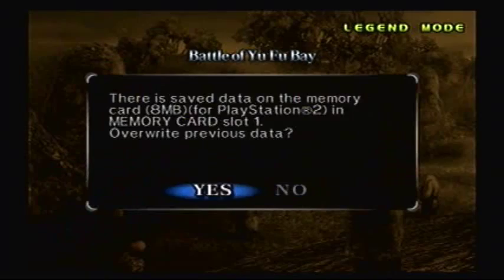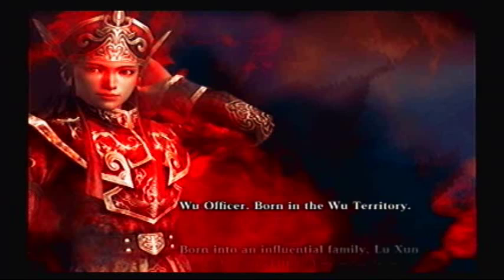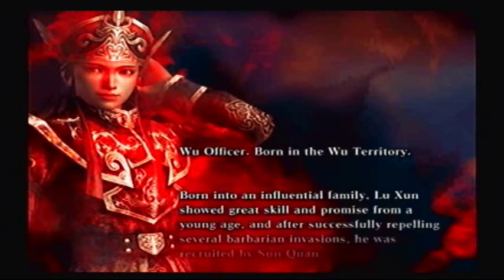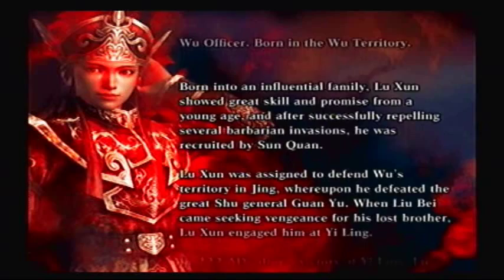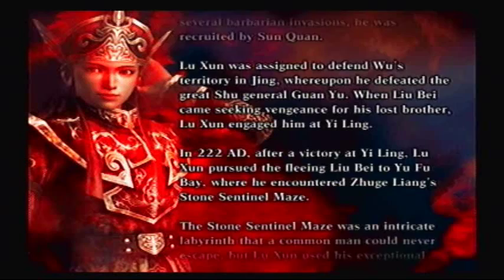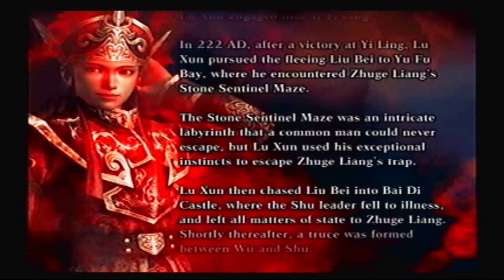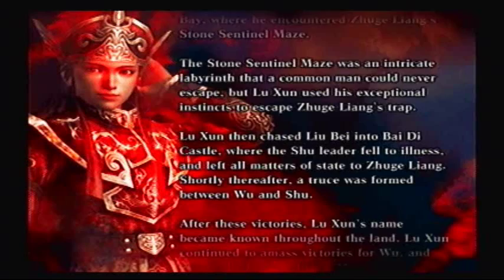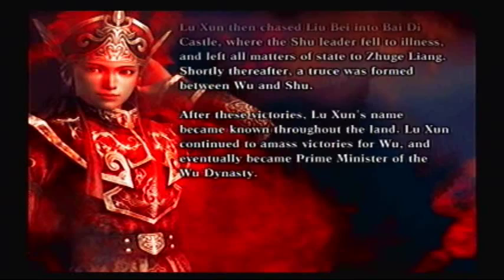Wu Officer, born in the Wu territory. Born into an influential family, Lu Xun showed great skill and promise from a young age, and after successfully repelling several barbarian invasions, he was recruited by Sun Quan. Assigned to defend Wu's territory in Jing, he defeated the great Shu general Guan Yu. When Liu Bei came seeking vengeance, Lu Xun engaged him at Yi Ling. In 222 AD, after victory at Yi Ling, Lu Xun pursued Liu Bei to Yu Fu Bei, where he encountered Zhuge Liang's Stone Sentinel Maze — an intricate labyrinth a common man could never escape — but Lu Xun used his exceptional instincts to escape the trap. He then chased Liu Bei into Baidi Castle, where Liu Bei fell to illness and left all matters of state to Zhuge Liang. Shortly thereafter, a truce was formed between Wu and Shu. After these victories, Lu Xun's name became known throughout the land, and he eventually became Prime Minister of the Wu Dynasty.